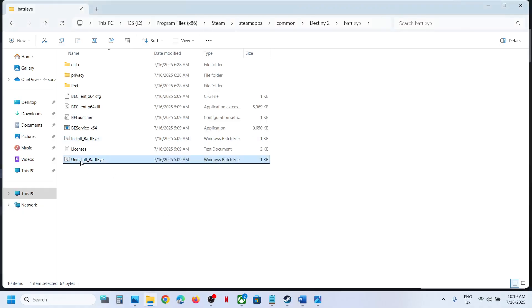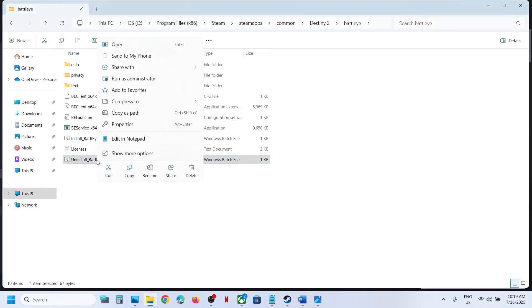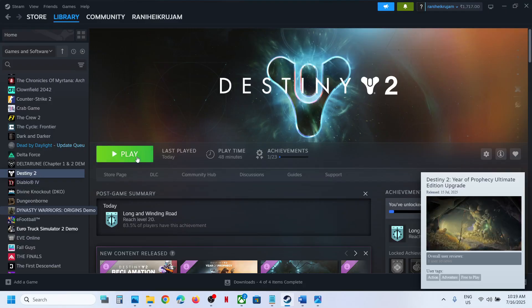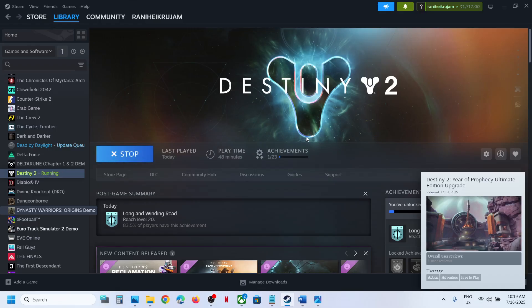Go to the same location. You can see Uninstall BattleEye — make a right-click and then click on Run as Administrator, click Yes to allow. This time, do not install BattleEye from here. Instead, launch the game directly. During the launch, it will install BattleEye automatically.